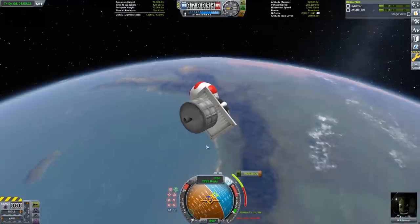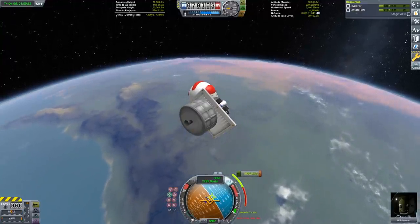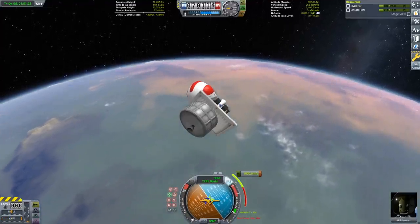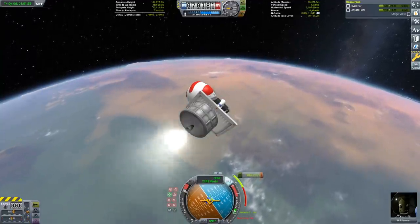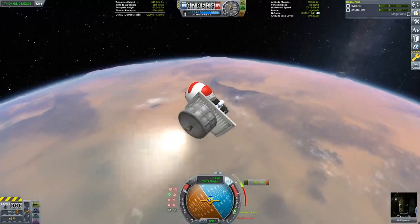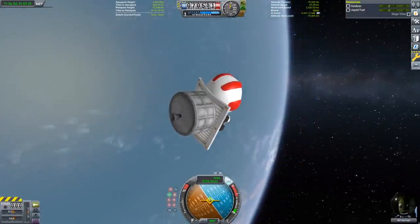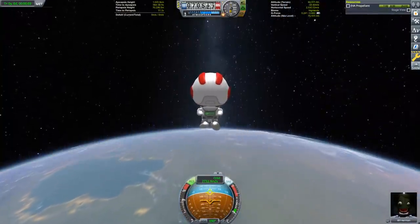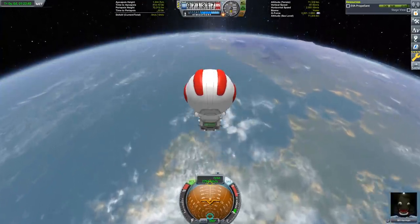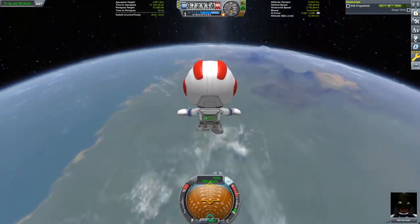This is not enough delta-V to go to Minmus and back on its own, but as with last time, we're going to be using Kerbal EVA flight to do a lot of this. With the extra EVA packs, we can go even further on EVA than before. To start off, we're going to put the remaining rocket fuel in the spider stage to work by stretching our nearly perfectly circular orbit into a more eccentric elliptical orbit. I've left the spider stage with just one meter per second of fuel remaining — we're going to need that later. Bill is now going to say goodbye to the chair and head off to Minmus on his own.